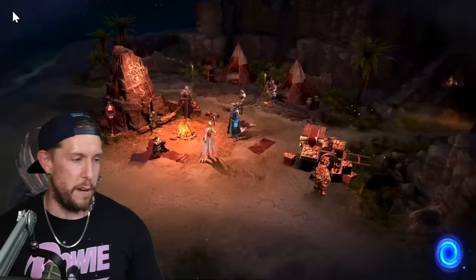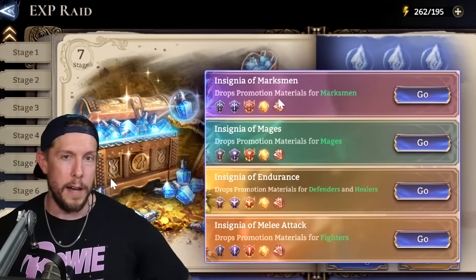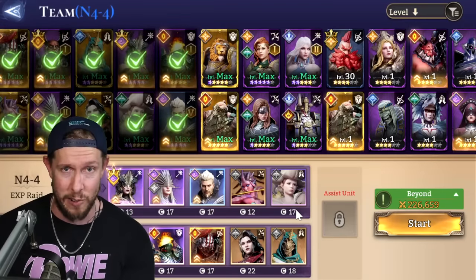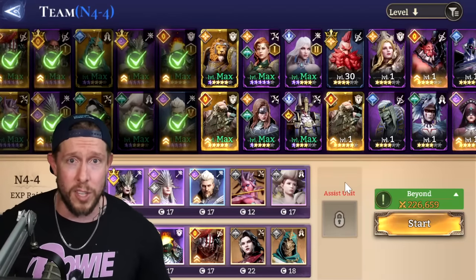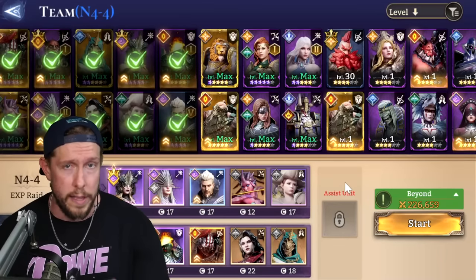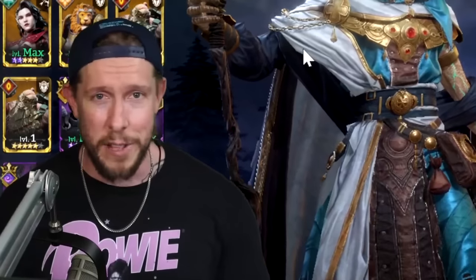Let's talk about what a balanced team looks like. Every area will be a little different, but generally speaking you want two or three tanks, two healers, and the rest mages and marksmen for DPS. Rex, who you get in the tutorial campaign, will be fine in the early game as one of your tanks or melee units. Early early game use one healer, then move to two healers. The two healers I use are Mari and Ezran.